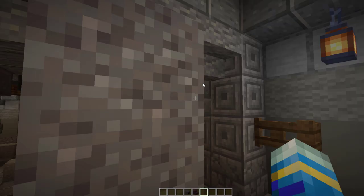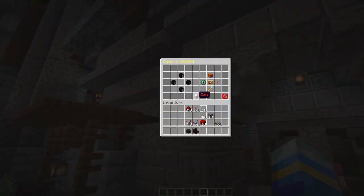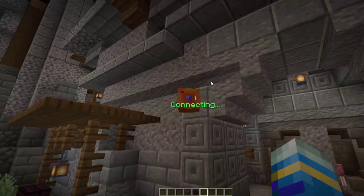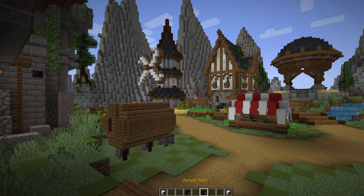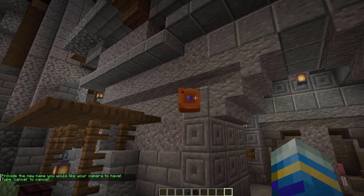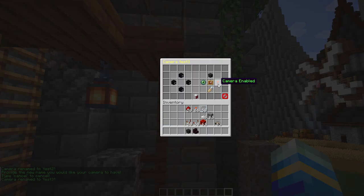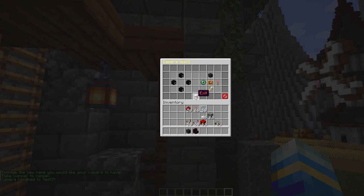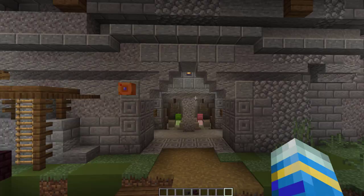We can also change the camera skin — there's a long list of options so you can really customize it and make them look pretty cool. If you want to be sneaky, you can click the hidden camera button and it will still be there but most people wouldn't know to click it. We can click View to connect to it and check what the view looks like to make sure we're happy with it. Then if we right-click we can rename the camera, so this one is going to be 'Test One' and this one 'Test Two', and then you can choose to enable the camera yes or no.